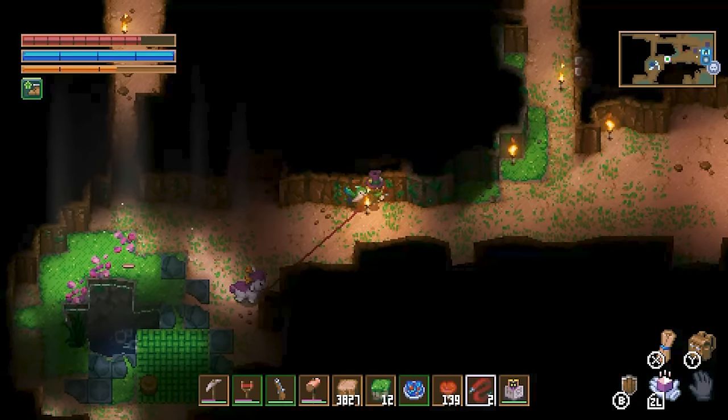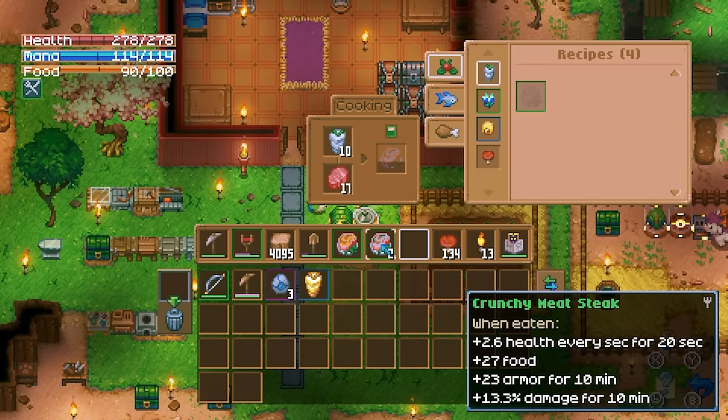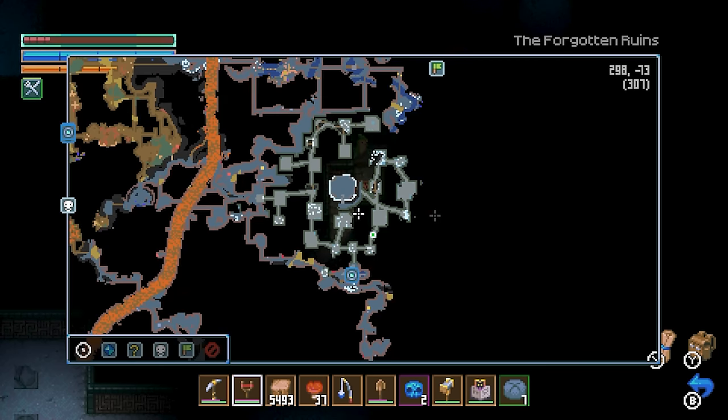Core Keeper has gardening and animal care too, and it is important for getting materials for cooking dishes that increase your stats and help you survive when taking down bosses. Cooking is fun and simple — I kind of want to cook it all. I have no idea how big this world is, but it is huge.